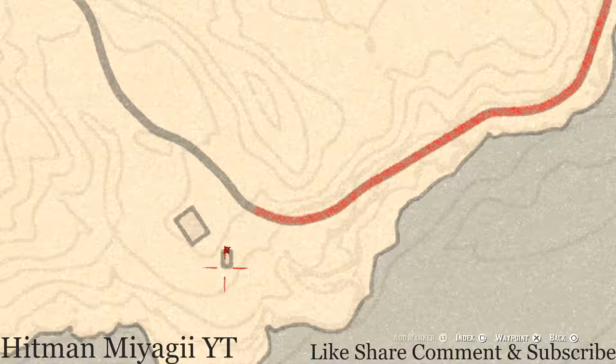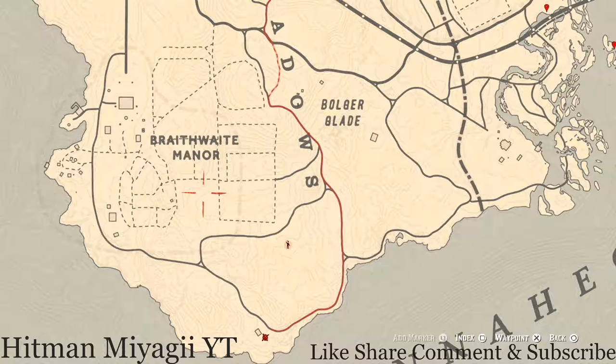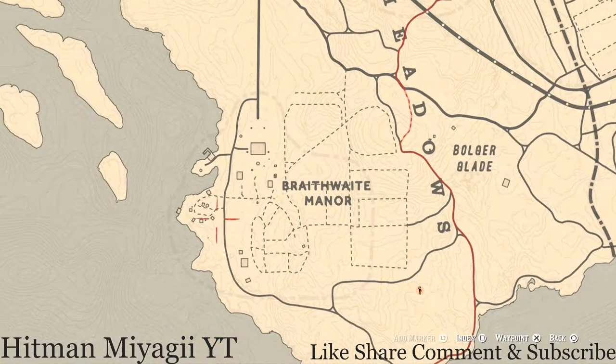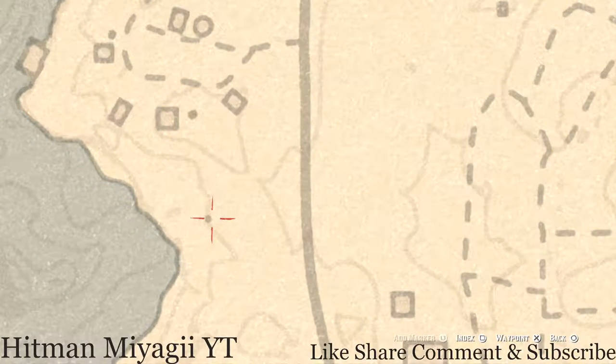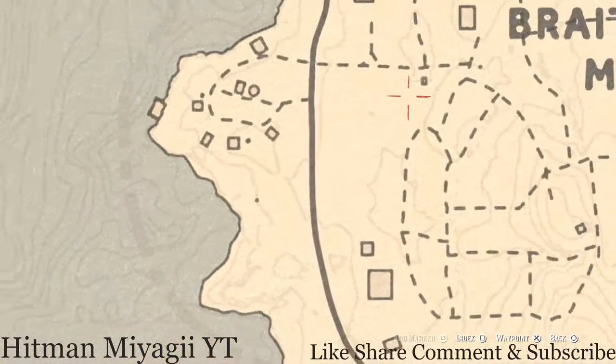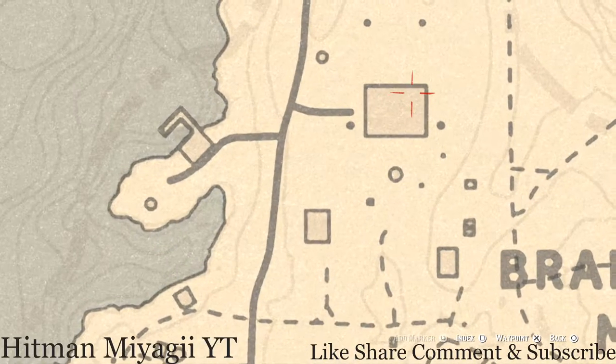Now let's go to Braithwaite Manor. Right in front of this dot here, pull out your metal detector and you'll get a random coin — I cannot tell you what it is, but it's there.